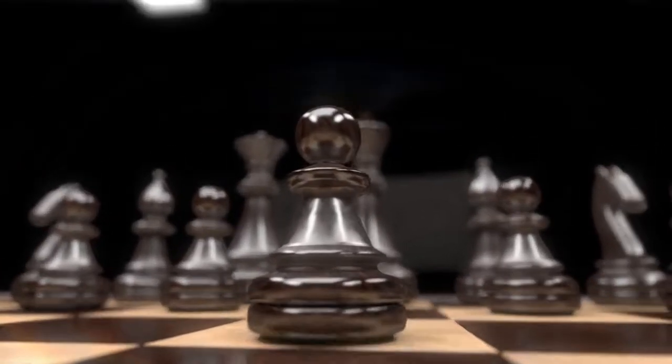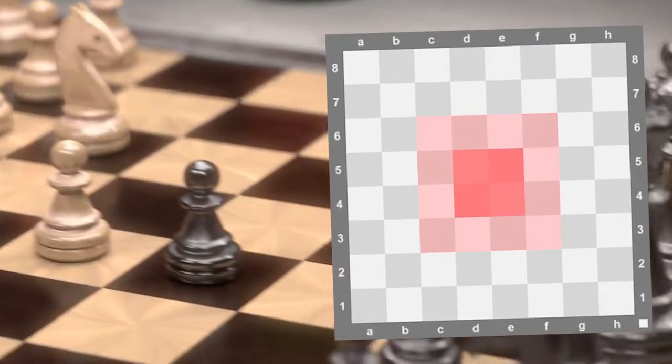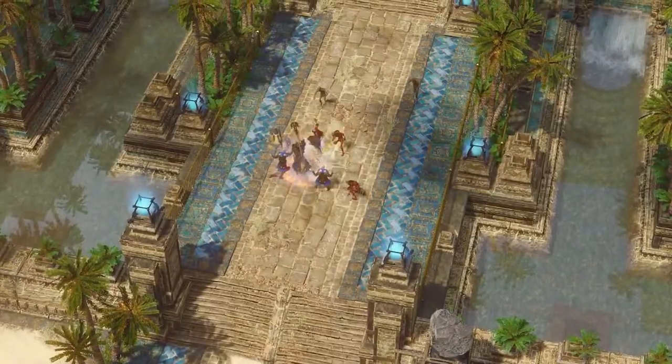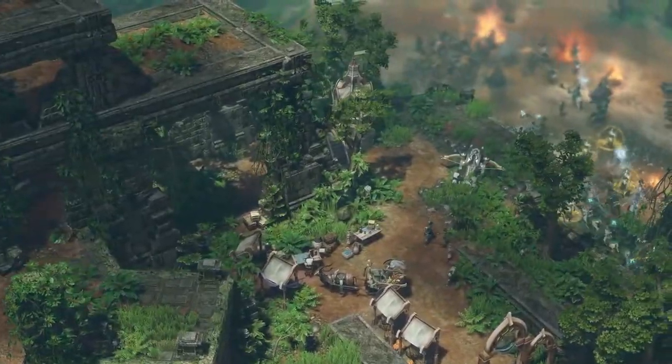Controlling the center of the map gives your pieces an advantage over the opponent's pieces, as you have so much more room and direction to assault from. The same goes for strategy games — if you have control and vision of the center of the map, you are able to spot and launch attacks from strategic central vantage points.